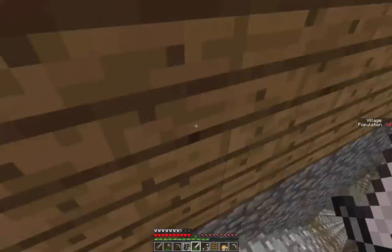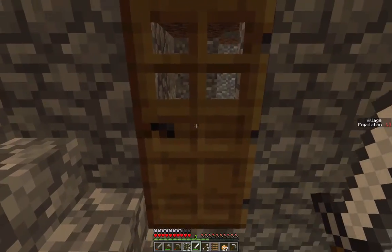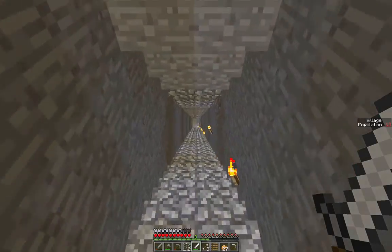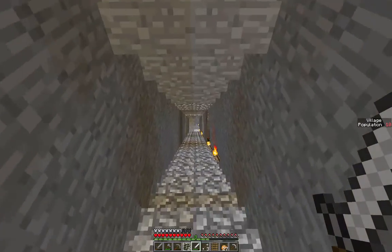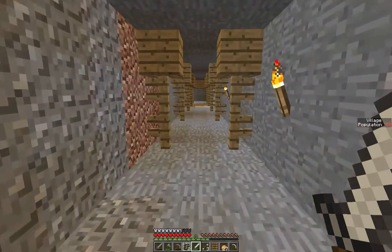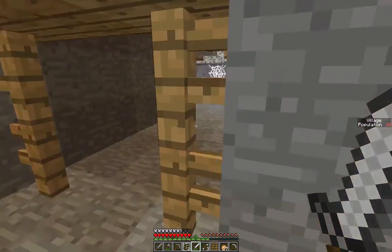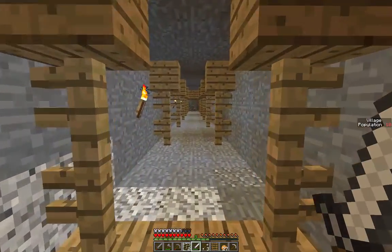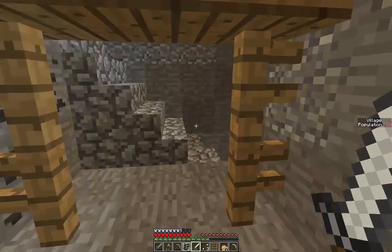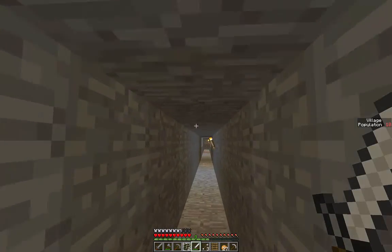We've got an amazing mine that we dug out — we even put stairs on it and everything. There's some little bits going off it, but you won't believe how lucky we were: it dug straight into a mineshaft, which was kind of cool. We explored this for a while and found some diamonds, loads of other stuff, loads of lapis for when we start enchanting things. And then we dug down even further and went strip mining.